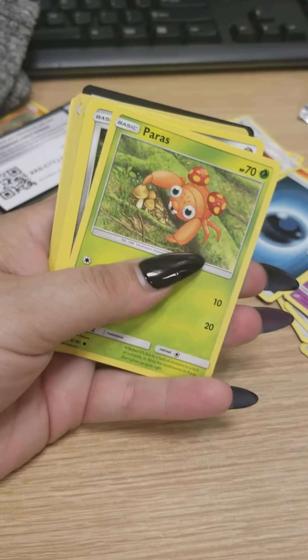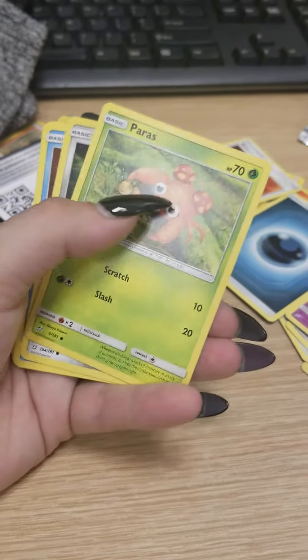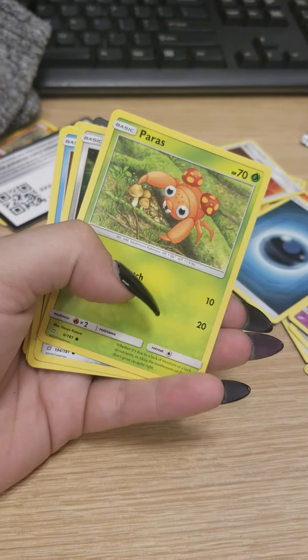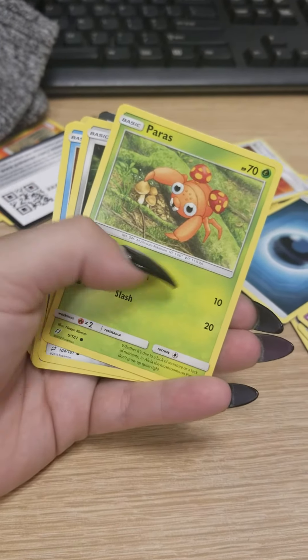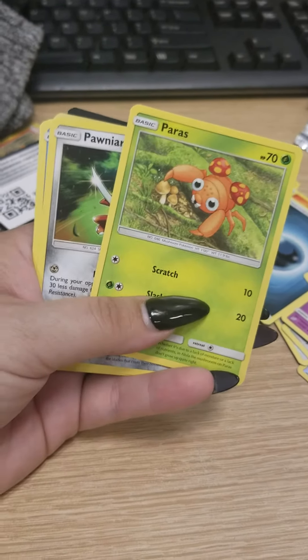Another one of these. A Paras — very cute. Paras. I've always thought it was so cute. I love mushrooms and I love crabs, so I love hermit crabs. I'm obsessed with them, and we sell red claw crabs at the store I work at, and they're just so cute.